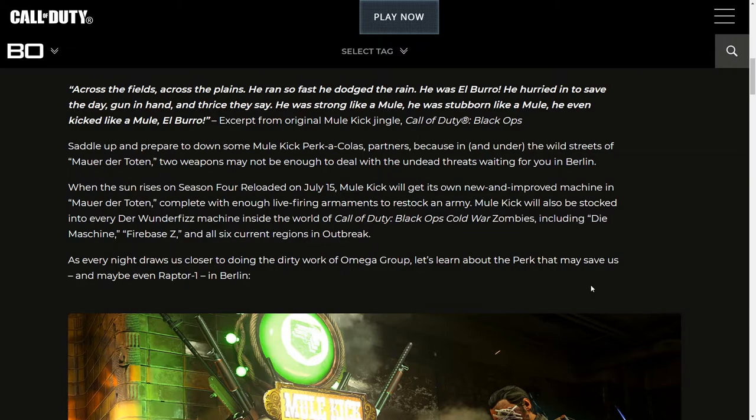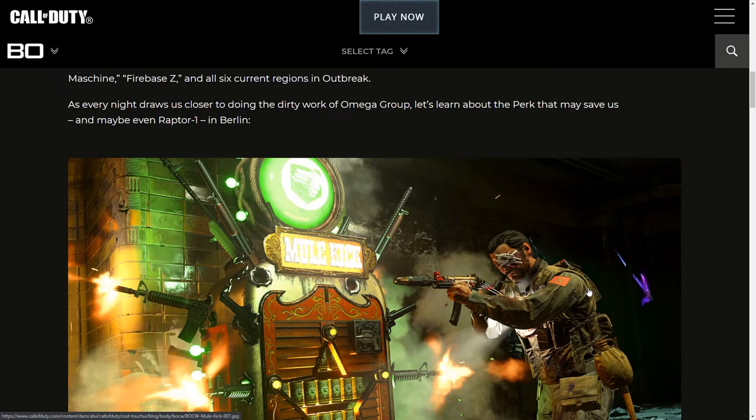Saddle up and prepare to down some Mule Kick Perk-a-Cola, because in and under the wild streets of Mauer der Toten, two weapons may not be enough to deal with the undead threats waiting for you in Berlin. When season 4 reloads on July 15th, Mule Kick will get its own new and improved machine in Mauer der Toten. Mule Kick will also be stocked into every Wunderfizz machine inside the world of Black Ops Cold War Zombies, including Firebase Z and every map in Outbreak.